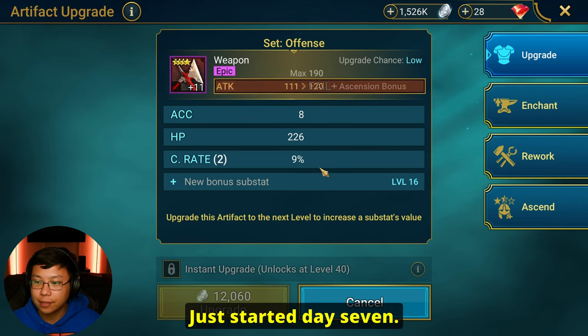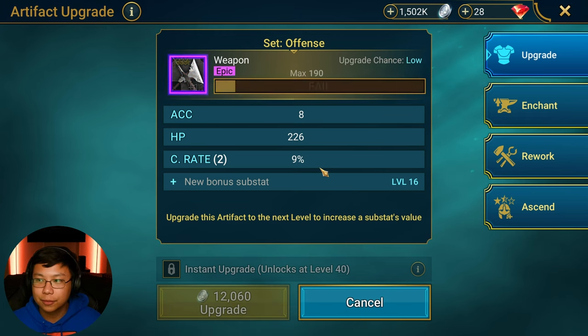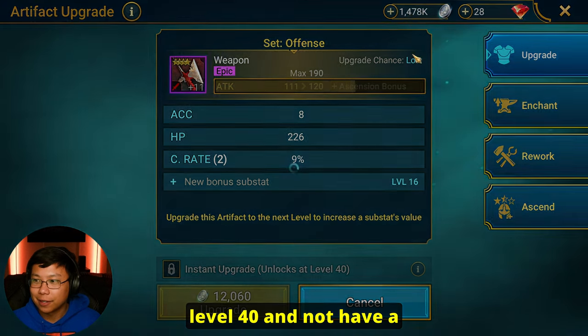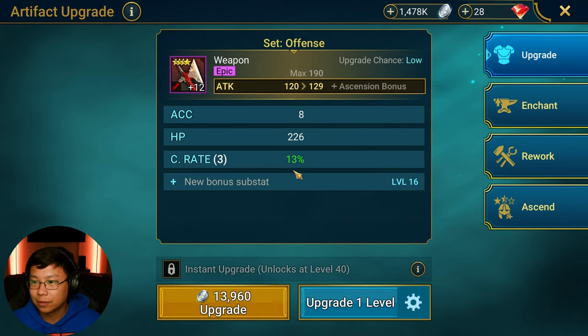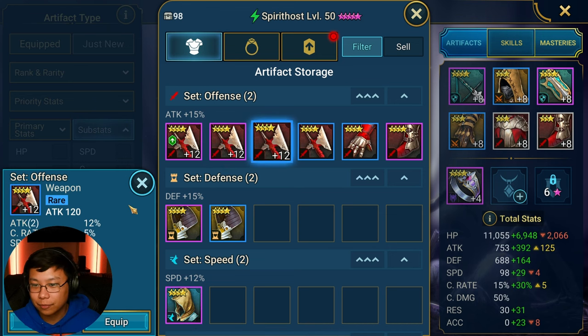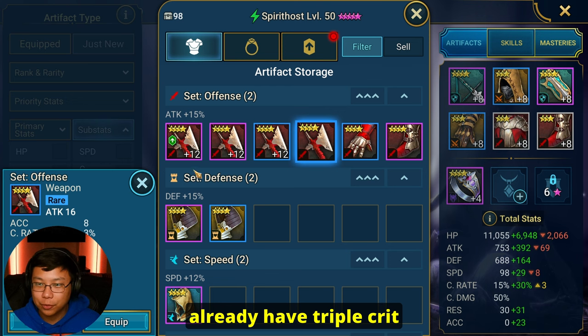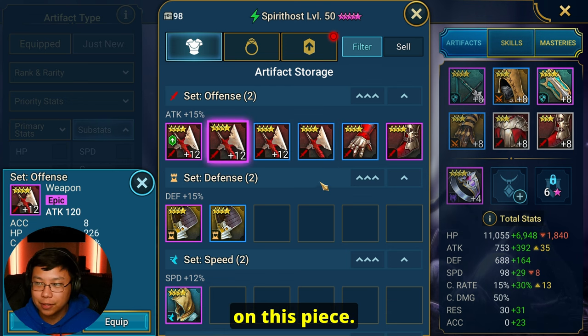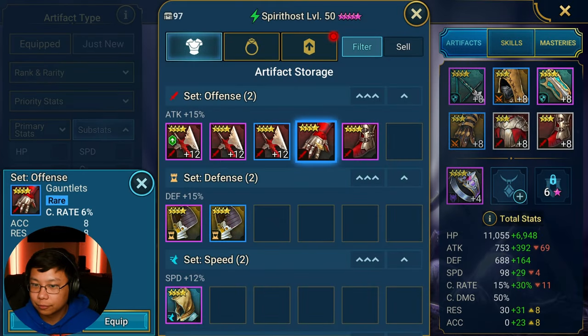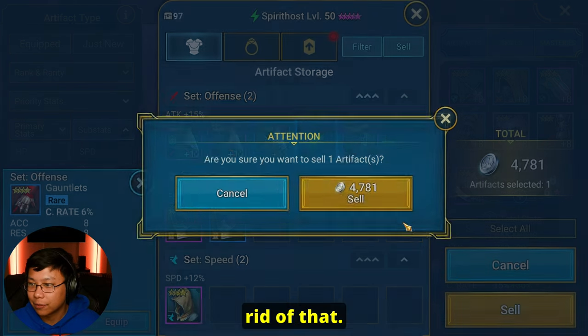We just started day seven as you can probably tell since we just got Rathalos. I can't wait to get to level 40 and not have to deal with this. Triple! Okay triple — we're going to keep that just for a little bit. We got a double on attack — that's a good roll. We already have triple crit on this piece though, so we're just going to sell this piece here. Crit rate gloves with bad substats — we're just going to get rid of that.